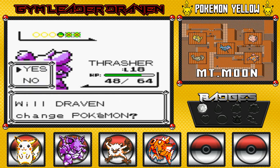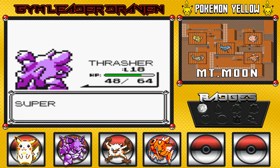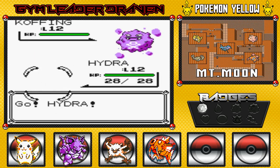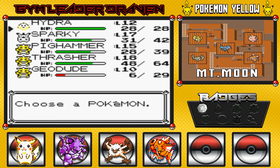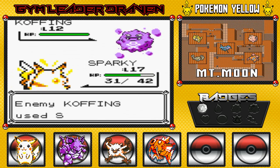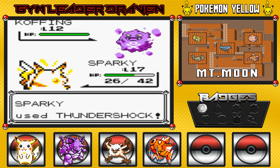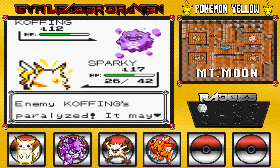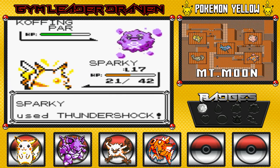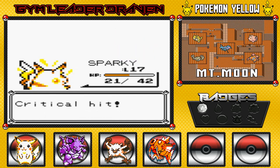Thrasher is quickly growing up right before our eyes — it's now become our strongest Pokemon. We're evening out the levels right here. Here's a Koffing for the first time. Let's go to Sparky, we need to catch up to Thrasher. Shouldn't have done that — okay, we survived. Poison type Pokemon, pain in the butt, but look at that — you're paralyzed! I'm expecting the worst right now but luckily I do have antidotes, and that was a critical hit right there.